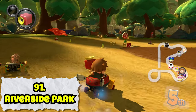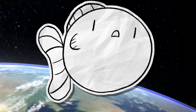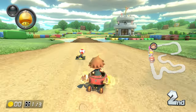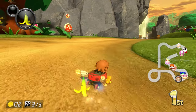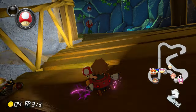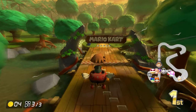Next up we have Riverside Park. This map has some walking piranha plants that when hit drop items — and that's the gimmick. Technically it has more going on than Donut Plains, but I think there are like two mushrooms you can get from hitting the piranha plants the entire map, and they do not respawn. I like the aesthetic of the map, but honestly it's too short and simple to really be anything great.